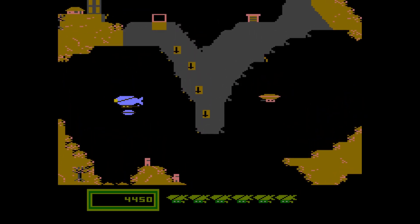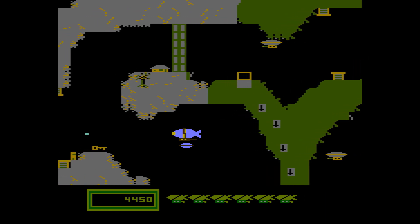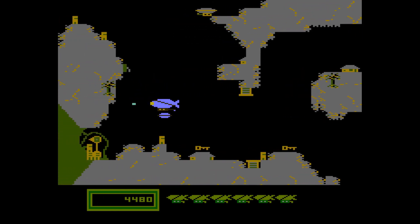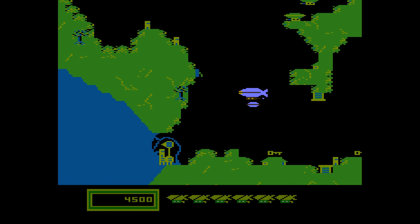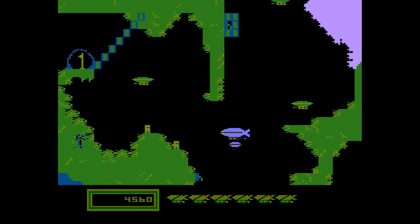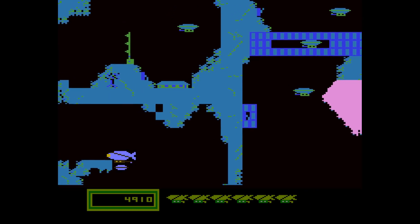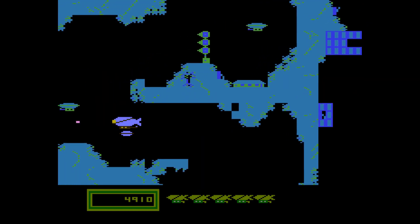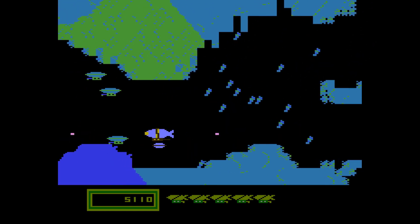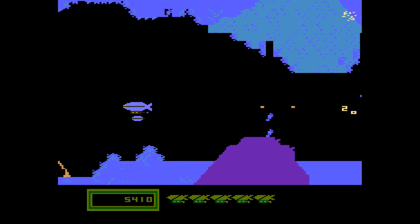Things like the fact that your default firing direction changes according to which direction the screen is scrolling — that's really good. So if I just press the fire button by itself now, we'll shoot ahead of us. If we're going up the screen, it will shoot up by default. It means that when you're in a situation where you're going up the screen like this, you're not forced into pressing awkward directions on the joystick in order to progress. Right, so I've got this hamburger now — let's see if we can get back to the hamburger monster and give him what he wants.